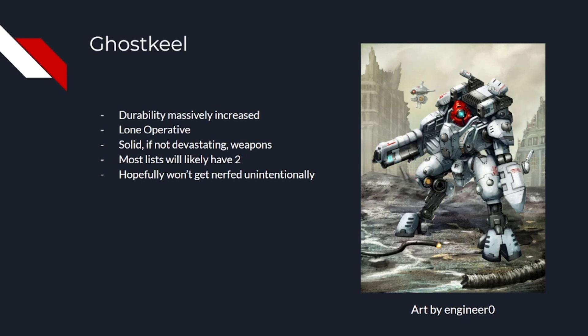The fusion collider is fine — it is one of our strength 12 options — but it's only 18 inch range. Generally, because of the positioning you end up with the Ghost Keel, you're going to want that longer range. But if you are struggling with your anti-tank, which to be fair most Tau lists will be, it's not a bad choice.